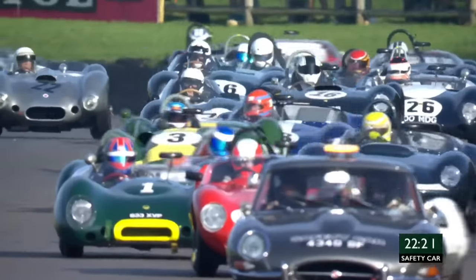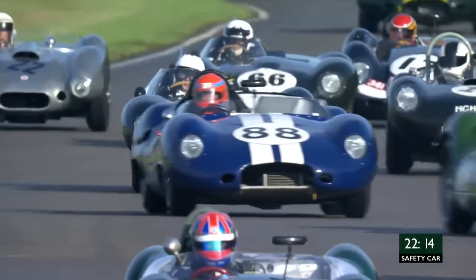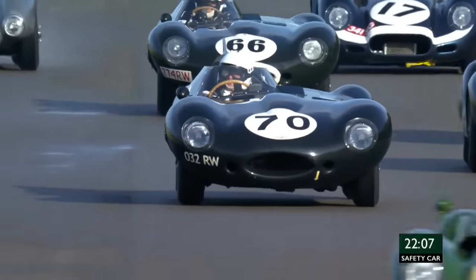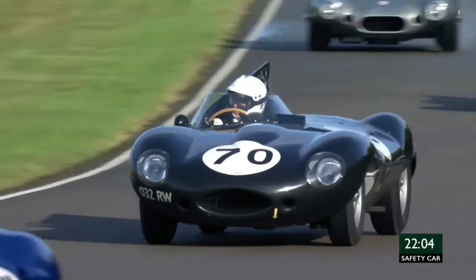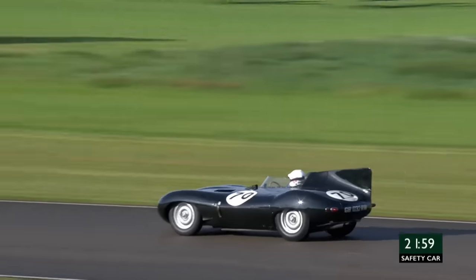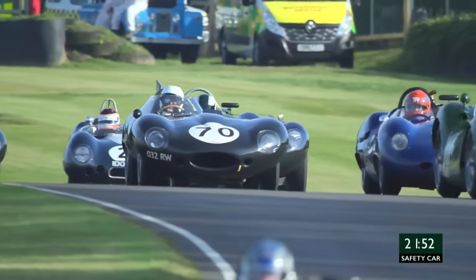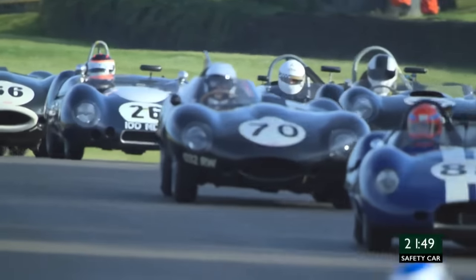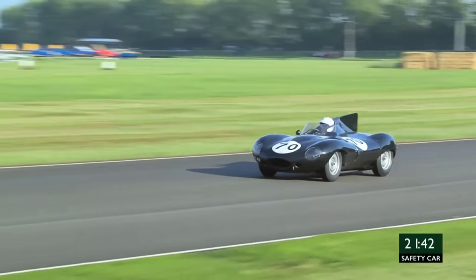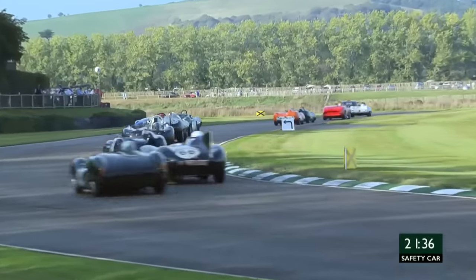Still waiting for the marshals to clear and move the car. There is the number 70 car - Gary Pearson in this very beautiful Jaguar D-type. It was a works car that unfortunately retired at Le Mans in 1955. It was raced by Mike Hawthorn and partially by Briggs Cunningham as well, then moved over to the USA to race. The D-type has such a distinctive style, particularly the section behind the driver's head.